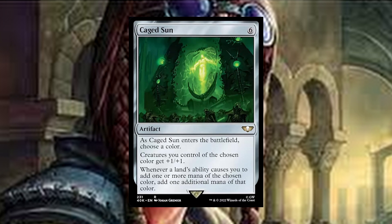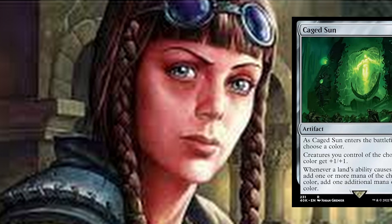Caged Sun: six-drop artifact. As Caged Sun enters the battlefield, choose a color — we pick blue. Creatures you control of the chosen color get plus one plus one. Whenever a land's ability adds one or more mana of the chosen color to your mana pool, add one additional mana of that color to your mana pool.